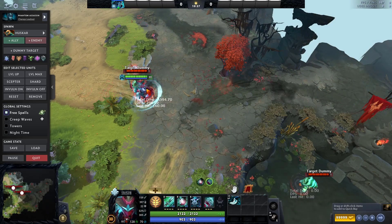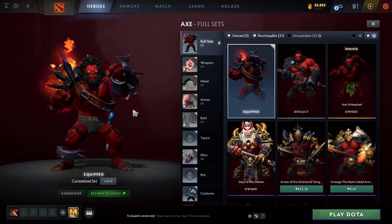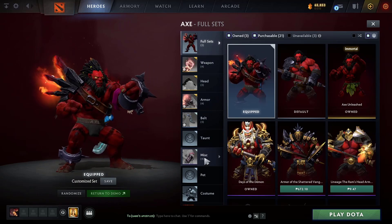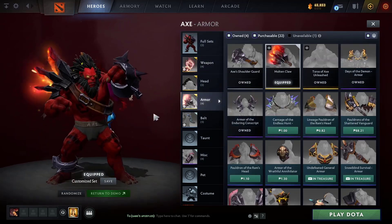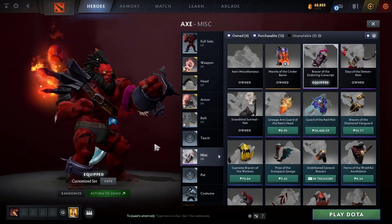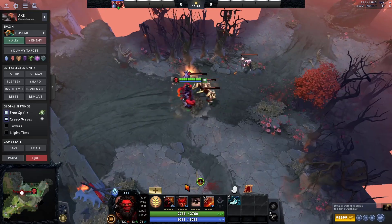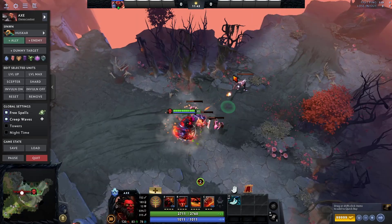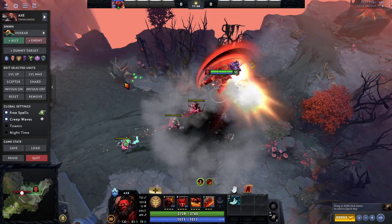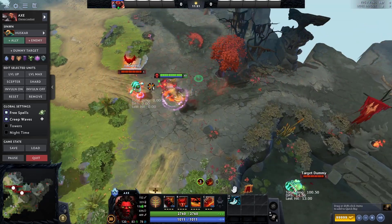Next up is my Axe mixed set with prestige items, immortals, a random item, and Collector's Cache. The weapon is prestige, head is prestige, armor is immortal, Blink Dagger for the belt, and misc is from Collector's Cache. That's the Axe mixed set right there — it looks really bussin. If you don't like it, I don't know what your flavor is.